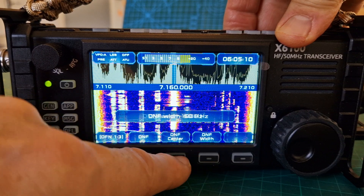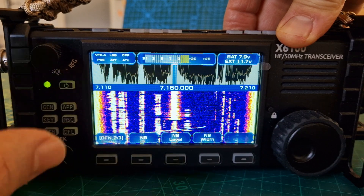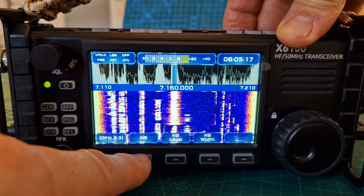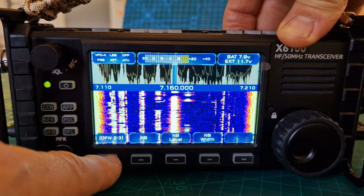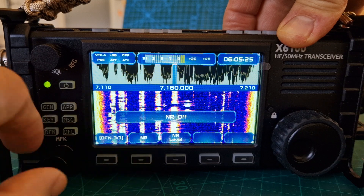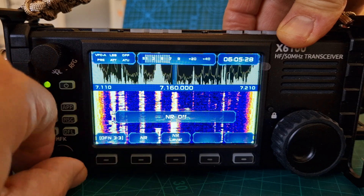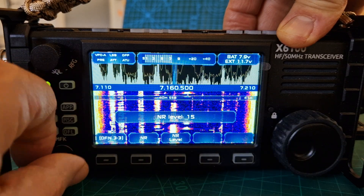You can select the width and the centre. Then menu number 2 of 3: noise blanker on/off, level and width. Push it again: noise reduction on/off, and the noise reduction level. Let's turn that to about there — that all works well.